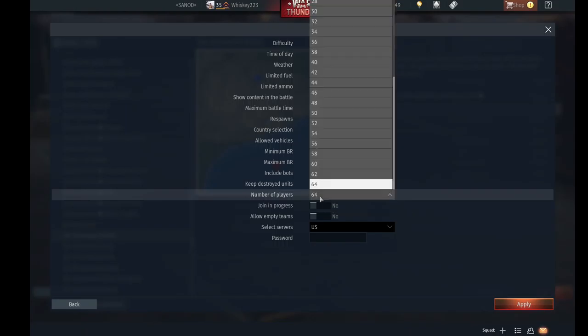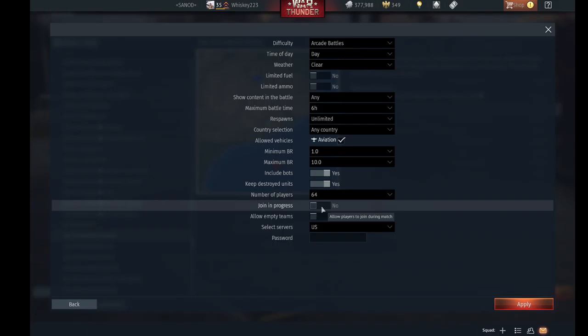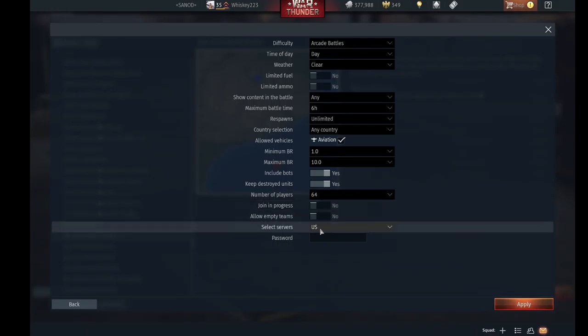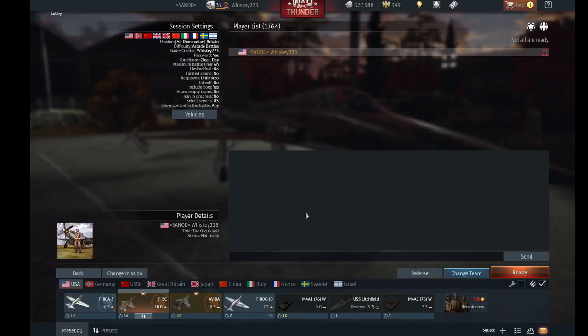Make sure include bots is on. Keep destroyed units — sure. Maximum players is 64, and if you don't want people joining and just want single player, say no to allow empty teams. Depending on where you're located, I'll click US. You can set a password to really lock down your server. I'll hit apply and OK.